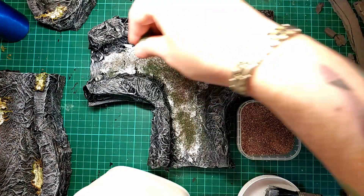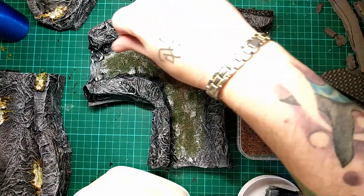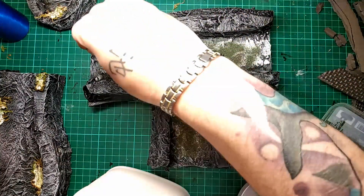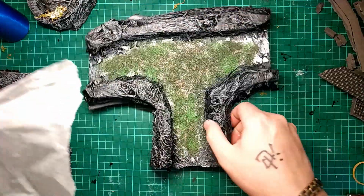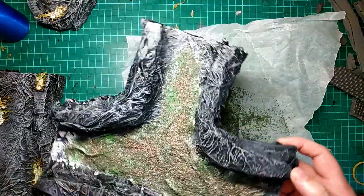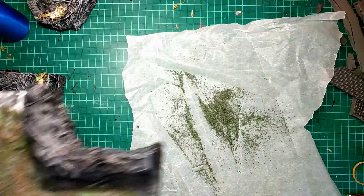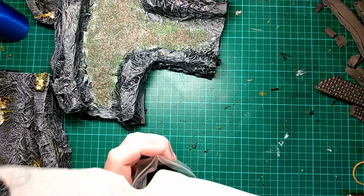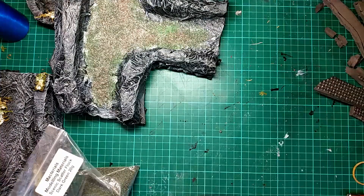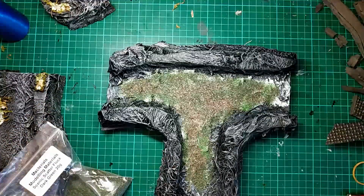Apply the green flock after the little pebble flock, and if you want to change it up a bit then put a bit of other coloured flocks. Here I'm putting a bit of a lighter green just to break it up a bit so it's not all the same colour. Make sure you don't waste your flock — put it back in a bag. You'll be left with something that looks a bit like this.